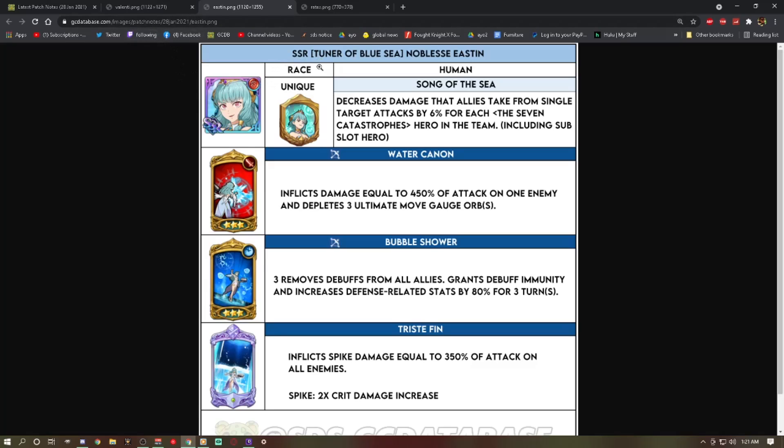Tuner of Blue T Noblest, Easton, human — Song of the Sea. Her passive decreases damage that allies take from single-target attacks by 6% for each Seven Catastrophe on the team. So if you have a full team of Catastrophes — which I doubt you would, because a lot of the Catastrophes are not even viable in PvP — you could possibly run it in PvE.